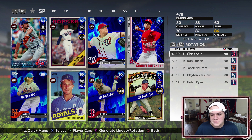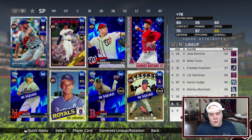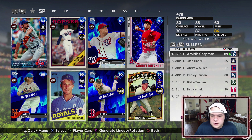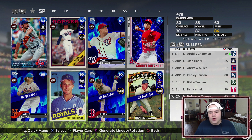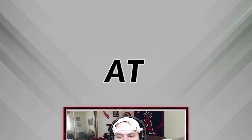Looking at how many spots we have left to upgrade — starting pitching is completely filled out. In the lineup the only gold card remaining is Gary Sanchez on the bench. In the bullpen we have Blake Trinan, Pat Neshek, and Roberto Osuna to upgrade. So we have four spots to upgrade before we can move into the 91-and-above immortal phase. Hopefully in this video we get four upgrades so we can start going higher overall in the next one. Here we go — let's get after it.